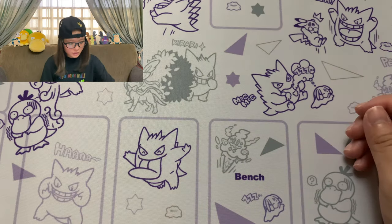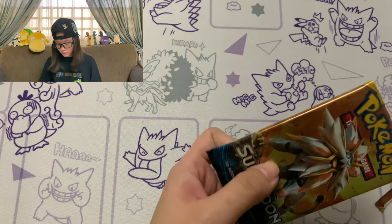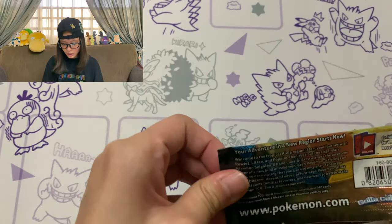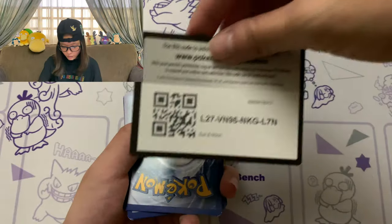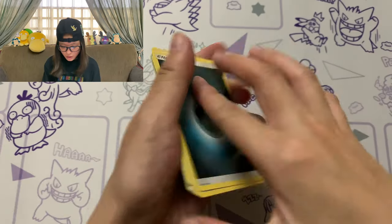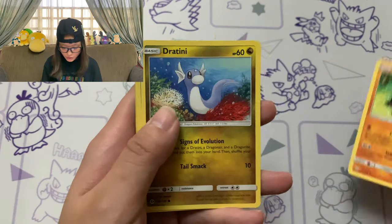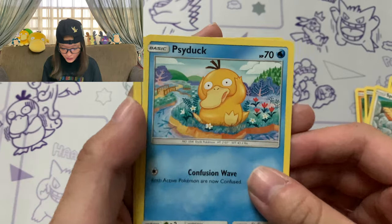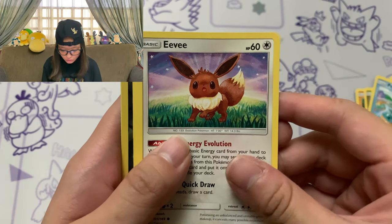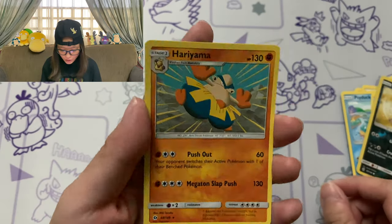Moving on to Sun and Moon base set with Solgaleo as our pack artwork. Are we going to at least get something from this? At least a white code card? No - oh my gosh, what is it about these boxes? This is disappointing. Energy card, Poipole, Team Skull Grunt, Passimian, Dratini, Spearow, Psyduck - my favourite Pokemon right there, just chilling in the grass. Eevee - Eevee, if you guys did not know, is my mum's favourite Pokemon, so that's a plus. Pikipek, Sandile, Hariyama is our rare.